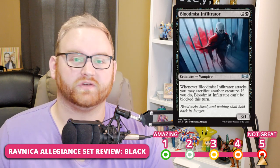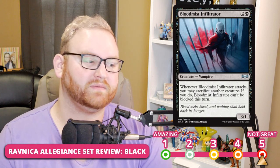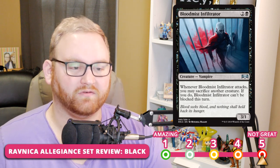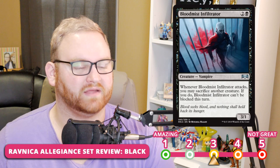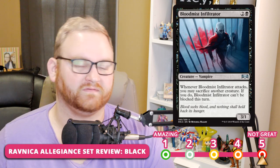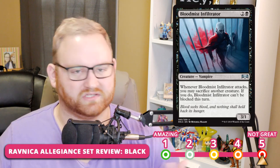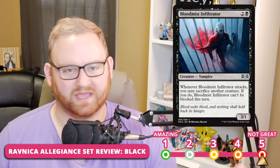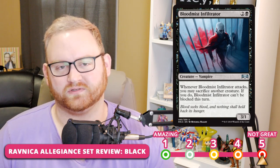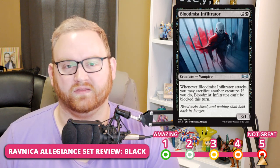Next up, we have Blood Mist Infiltrator — a 3-mana 3/1 Vampire. Whenever it attacks, you may sacrifice another creature; if you do, it can't be blocked this turn. It's a free sac outlet, which is something to keep in mind. This is a 3 for Draft and Sealed, but a 5 for Standard. Because the trigger requires attacking, it leaves it open to removal like Seal Away or Settle the Wreckage.